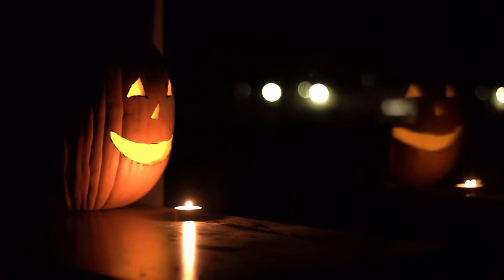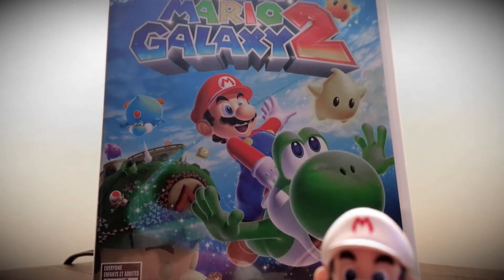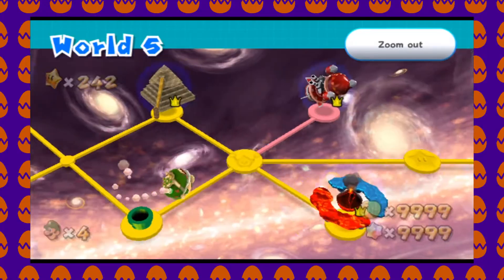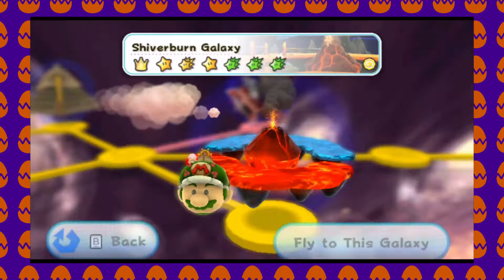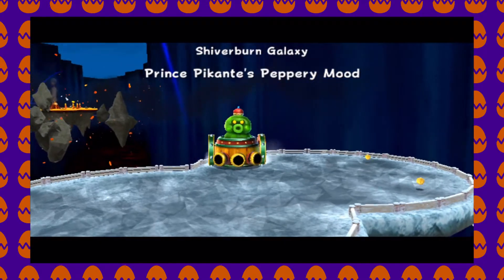With Halloween coming up soon, today I thought I'd revisit a rather creepy easter egg lurking in Super Mario Galaxy 2. To find this easter egg, you'll need to unlock World 5 and work your way up to the Shiverburn Galaxy. You can load up any of the galaxy's missions — here I'll go with the first one.